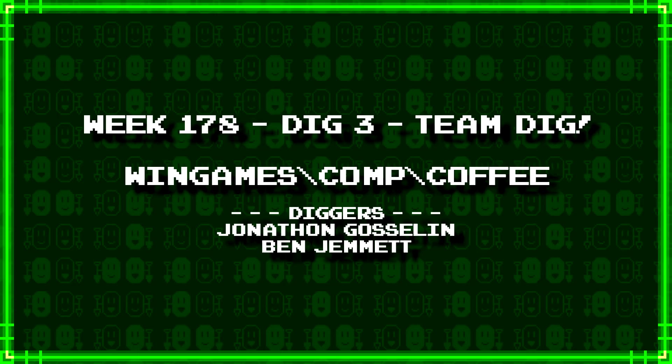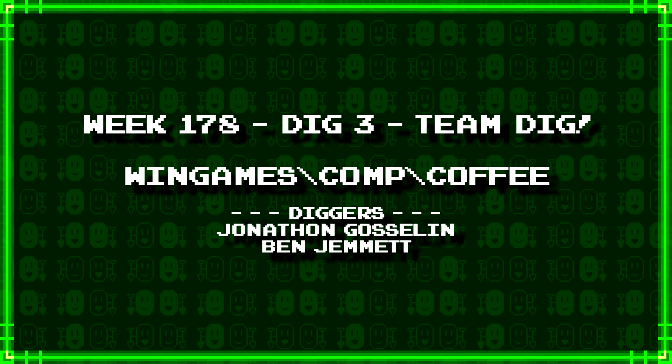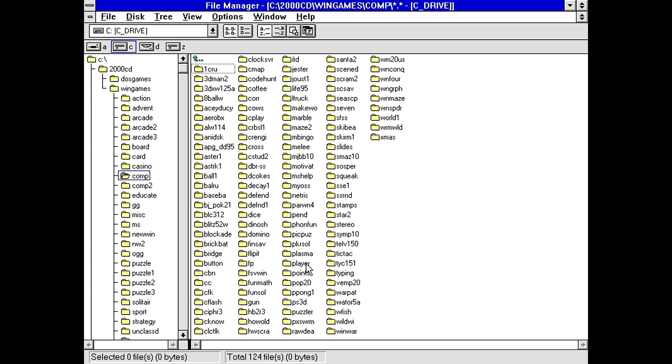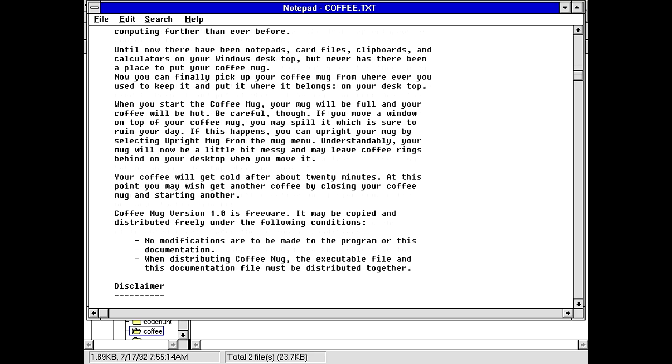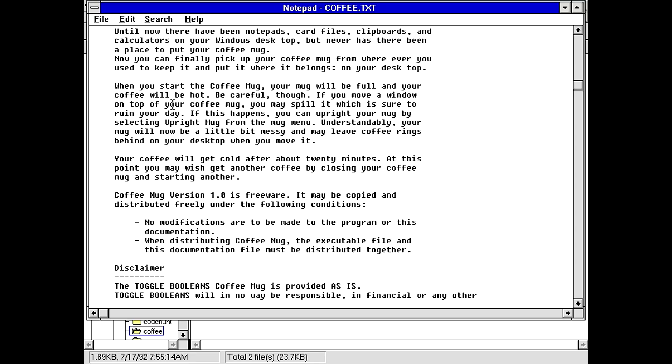Next up, we have a very brief team dig from Jonathan Gosselin and Ben Jemmet: wingames\comp\coffee. Part of me is worried that this is just going to be one of those stupid little desktop icon things that does some sort of animation, but I guess we're going to find out. I've got a coffee.txt here. Coffee Mug version 1.0 by Toggle Booleans. Yeah, this is just going to be another one of those icon things. But this one looks like it might be a little more interactive. If you move a window on top of your coffee mug, you may spill it, and you can upright your mug by selecting upright mug from the menu. It will leave coffee rings on the desktop when you move it, and it'll get cold after about 20 minutes.